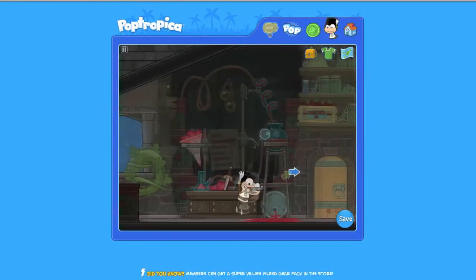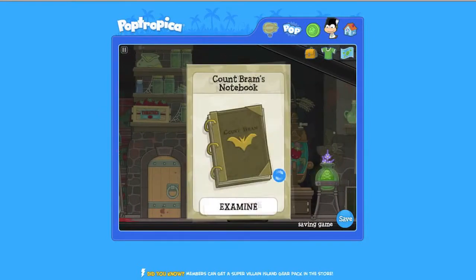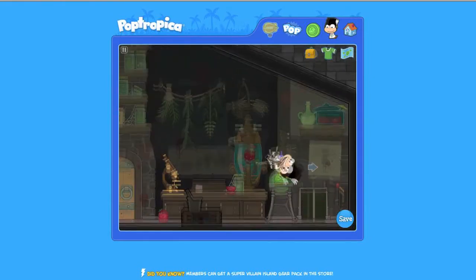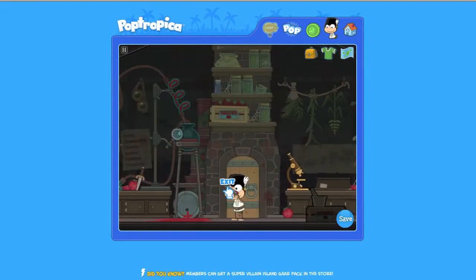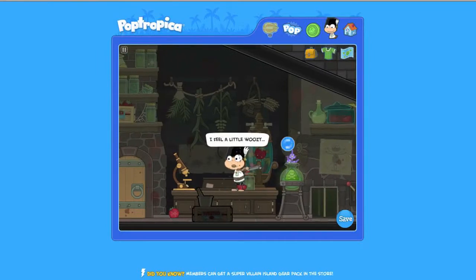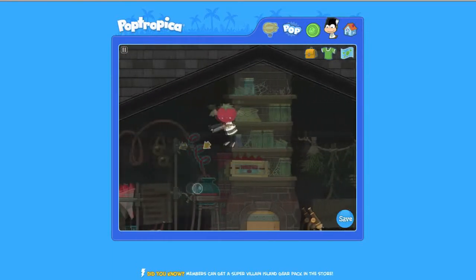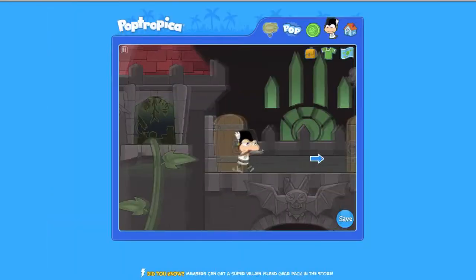Climb the stairs and now the beanstalk to get to the top of the tower. Grab Count Bram's notebook. Jump to the top of his shelf and grab the garlic. Now there's a really cool little secret here — it doesn't really forward the story, but it's fun. Click the tomato in the glass container. It turns your head into a giant tomato and you start to fly around the room. Remember, in Poptropica, anything is possible! Once you're done having fun in Count Bram's lab, exit the door.